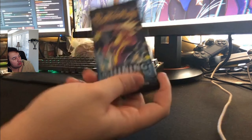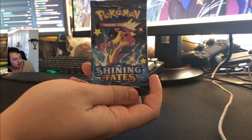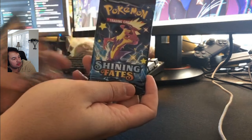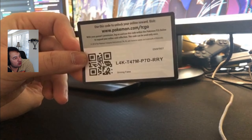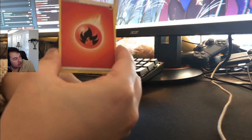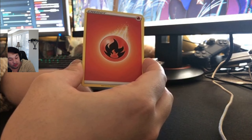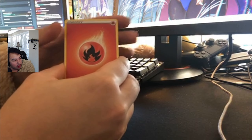Let's go into the Toxtricity packs, and then the Shining Fates — the Charizard will be last. Here's the code if you play the trading card game online. First we got a Fire Energy card — so you know this pack is about to be fire, right? Fire pack.